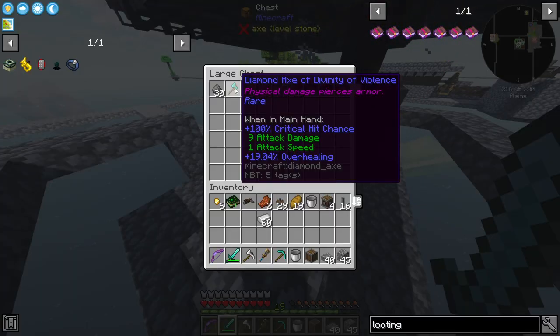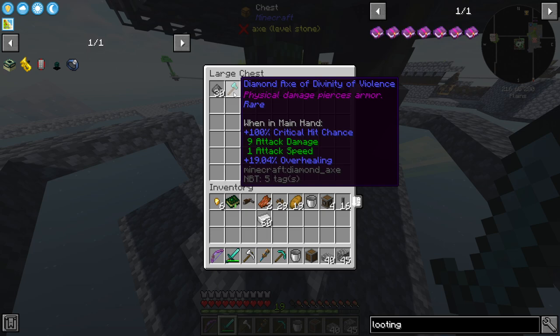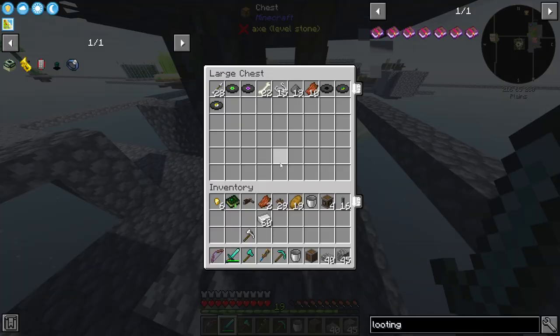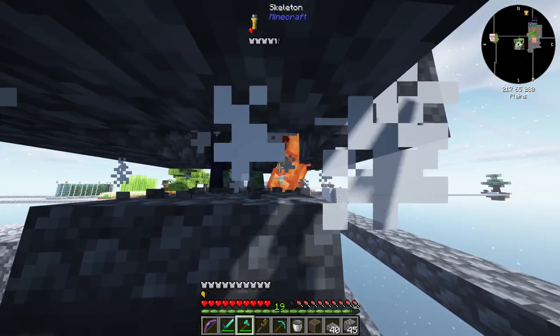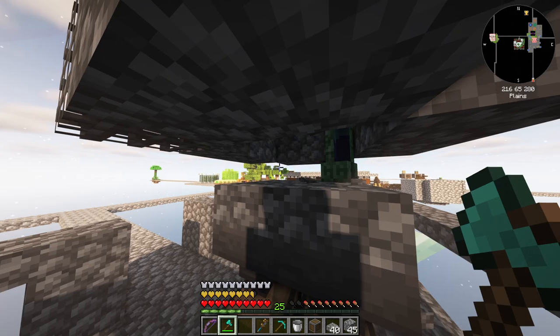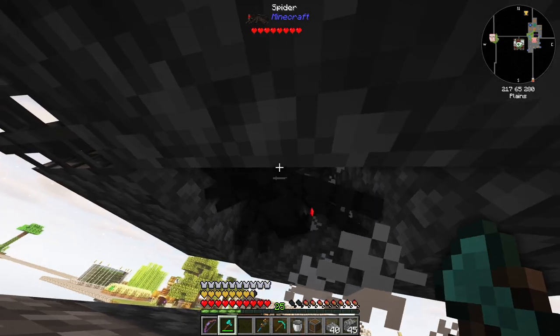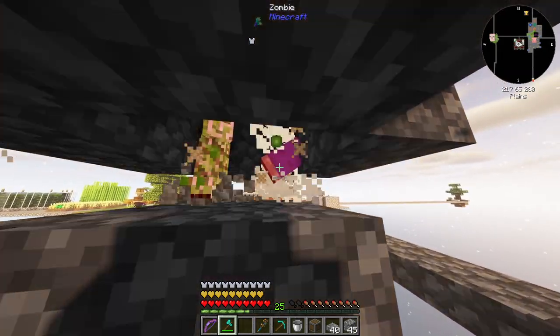What is this? A Diamond Axe of Divinity of Violence — physical damage pierces armor. It does 19.4% overhealing, 100% critical hit chance, nine attack damage, one attack speed. I think that's better than what we have. I didn't know we could get that type of drop from a mob. That does a lot of damage — I guess we'll be using that. As I was killing mobs, I gained hearts from this 19.4% overhealing thing — I gained hearts from doing damage. I don't even know what mod gives that as a power. I'm gaining hearts from killing things — insane.